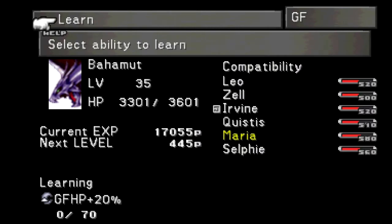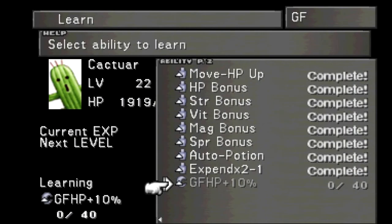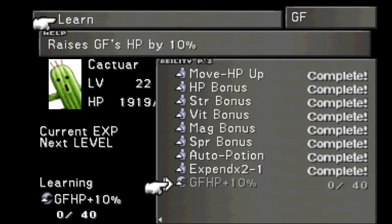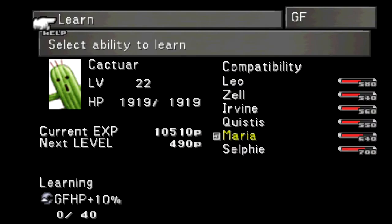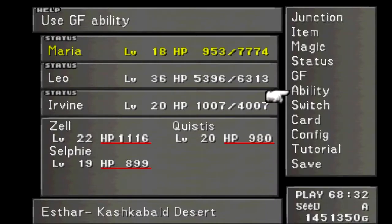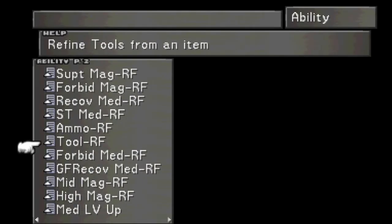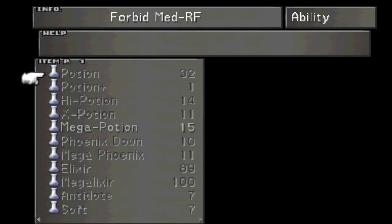Forbidden Magic Refine from Bahamut is also done. Cactuar as well — we have gotten everything useful out of them. So I am more or less done grinding for a long time, and we are going to move on to actually looking at some of the abilities. Let's take a look at Forbidden Medicine Refine first.